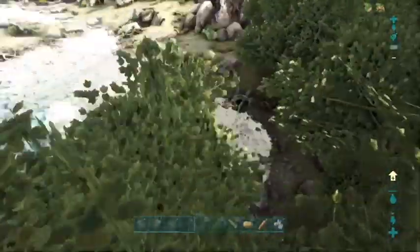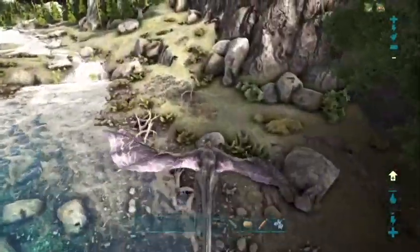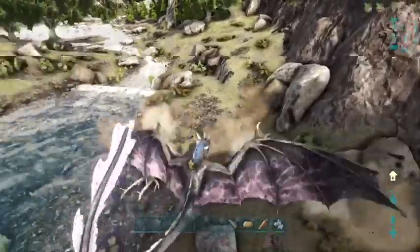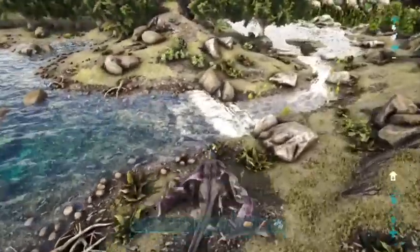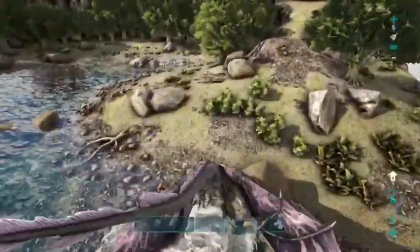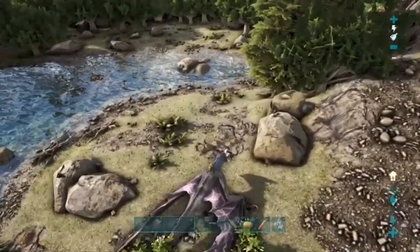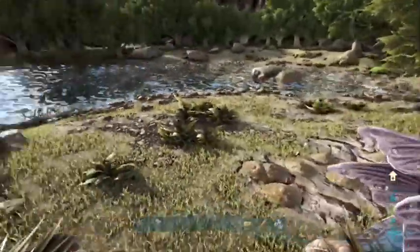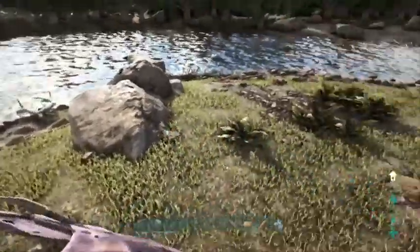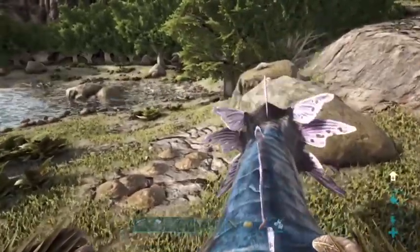That's the easiest way to get cement and paste on Ragnarok, and on any other map you want to get the beaver dams instead of crafting it. But this map has a desert and we all know clay is super annoying to make, but you need it to make adobe structures which are the best for the desert. They also look the coolest - they're actually my favorite overall. So I love clay, I love those adobe structures. Clay is a pain to get though.